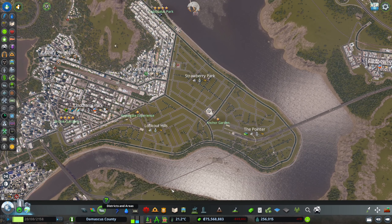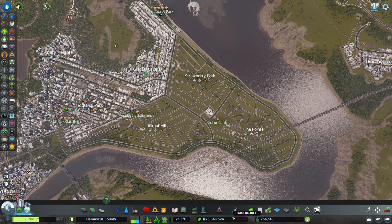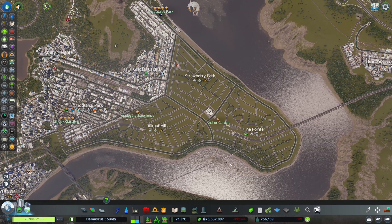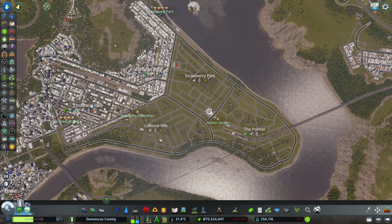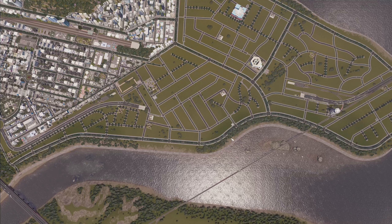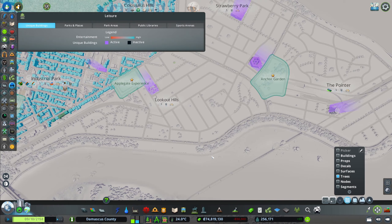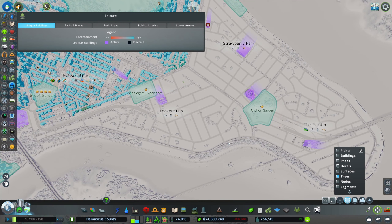That will look good in this area surrounded by the river. I'll also look at possibly removing trees from roads here and there and moving most of them into the park area, or into the Encore Garden since that's a park as well. It's mostly done now, and we have a little bit more leisure in here.